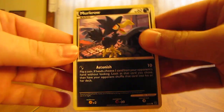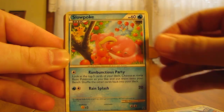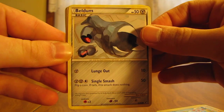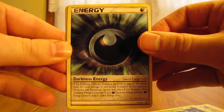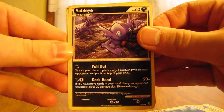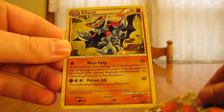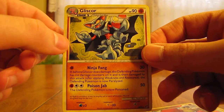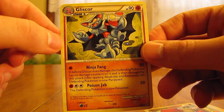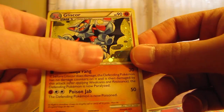So from the Undaunted pack we have a Murkrow, Eevee, Slowpoke, Beldum, Pineco, Pinsir, Darkness Energy, Sableye, Hitmonchan Reverse — just the regular common — and the rare Gliscor Holo. Pretty nice. I always see this card and I never think it's holo, because if you just look at it like this it doesn't look like it, but then you sort of have to roll it. Just because the moon behind it doesn't really have that much holographic tint to it.